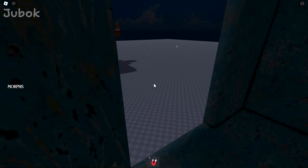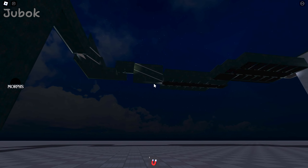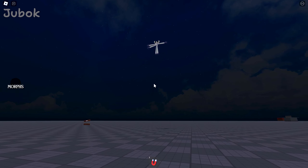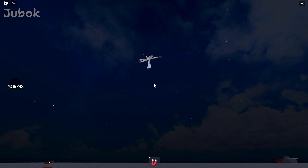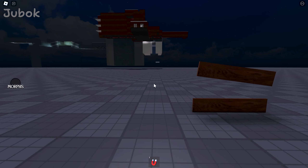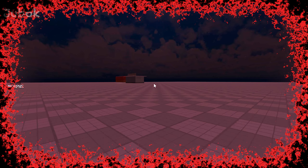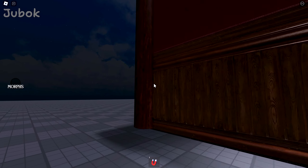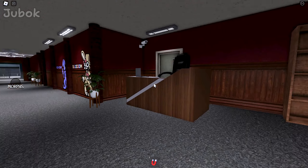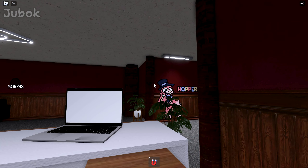This is the glitch world I observed from the rooftop earlier. Let's take a look around and see what's here. I'm not sure what that is — zoom. Let's head over to that spot I can see in the distance. It looks like I can escape back into the hotel from the glitch world. So that's it for Hopper's Hotel Roblox. Thanks for watching, we'll see you next time.